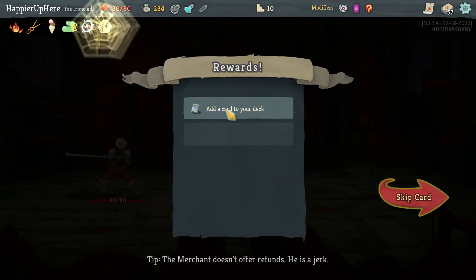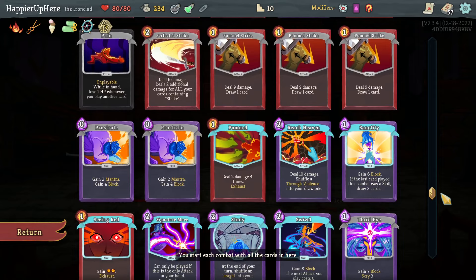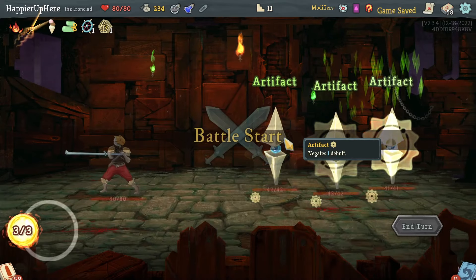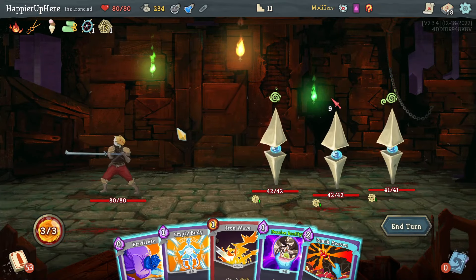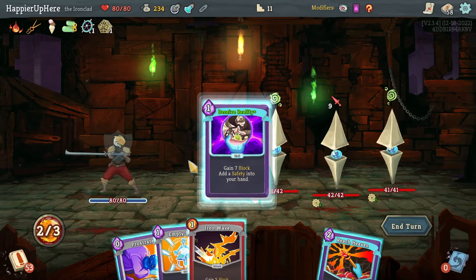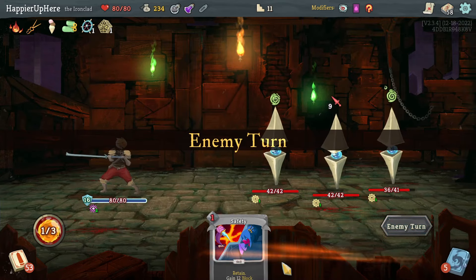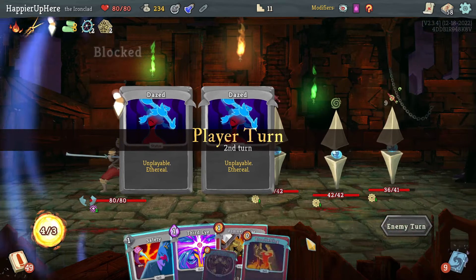Got Stone Calendar — at end of turn 7 deal 52 damage to all enemies. Perfected Strike number two or Deceive Reality number one — the Deceive Reality is better here, great defensive card. Got the Sentries again. With Deceive Reality, Iron Wave, and Prostrate I'll wait. Safety is good to have but I need a little more.